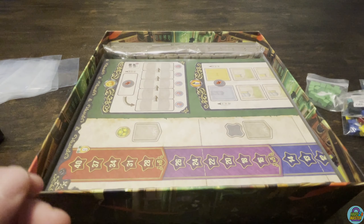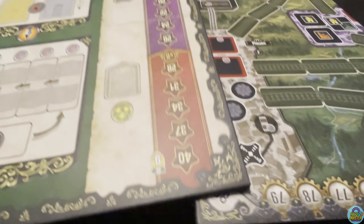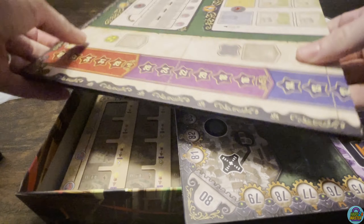You also have your big reference cards that you're going to reference throughout the game, which can help guide you along as you go. There's one die, which looks to be filled with ones, twos, threes, and one four — so it is a d6, but it doesn't go all the way to six.